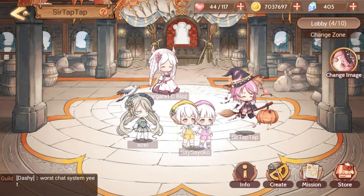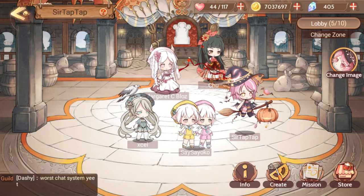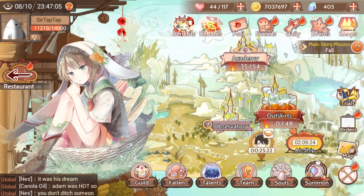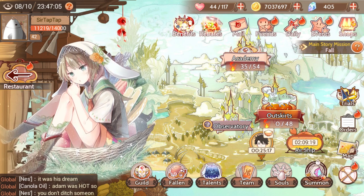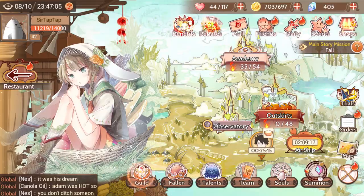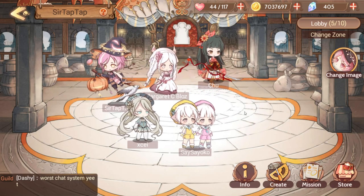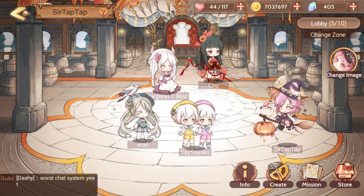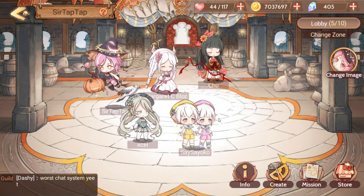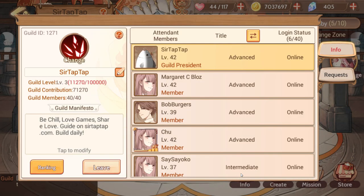Welcome to my Food Fantasy tutorials. This is your guild tutorial. Guilds unlock at player level 32, so it'll take a few days — not an amazing amount of time, but you do have to wait a little bit. Once guilds unlock, you'll get a guild icon, and first you'll need to search for or establish a guild. Establishing a guild costs a little bit of diamonds. I would suggest most players are probably just going to want to join a guild. I made a guild called Sir Tap Tap, guild ID 1271.